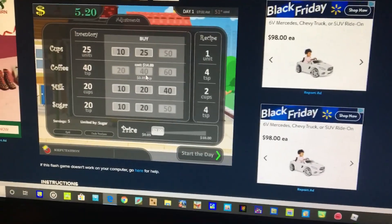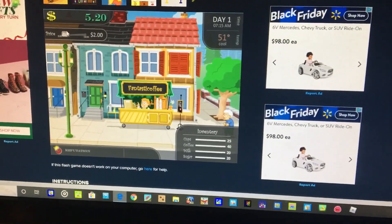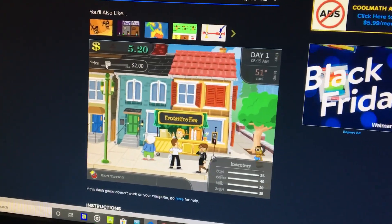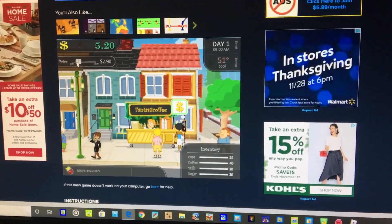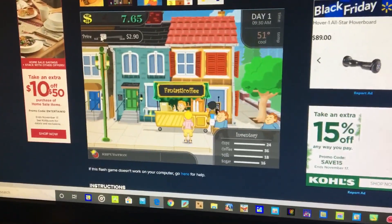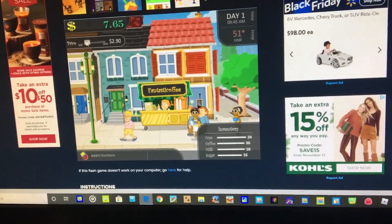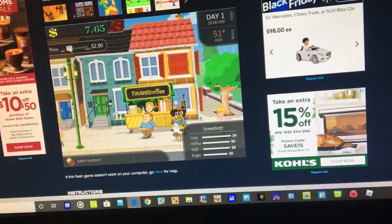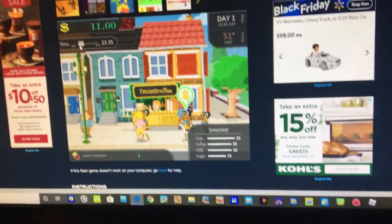We still have money left, let's save it. You can change your price — today's a hot day, so we want a pretty low price. A good price would be $2.90. Let's go to $2.90.